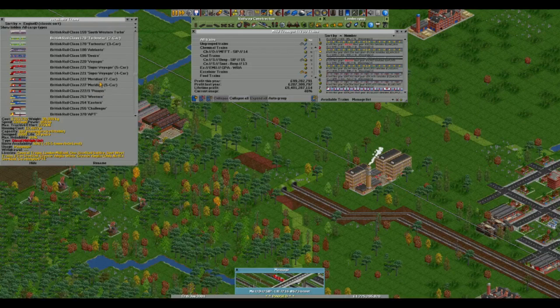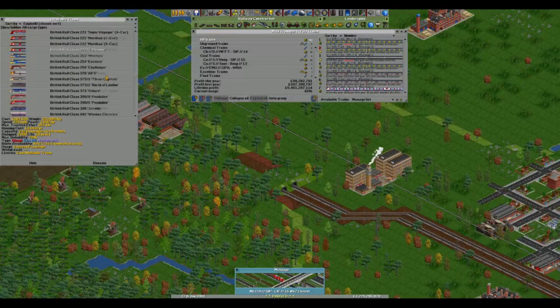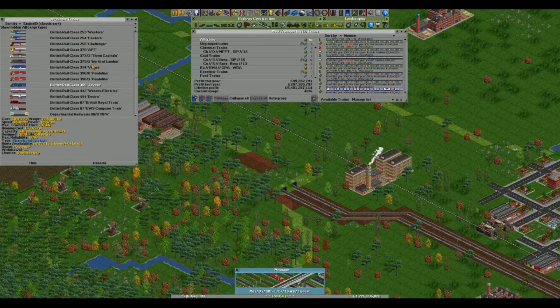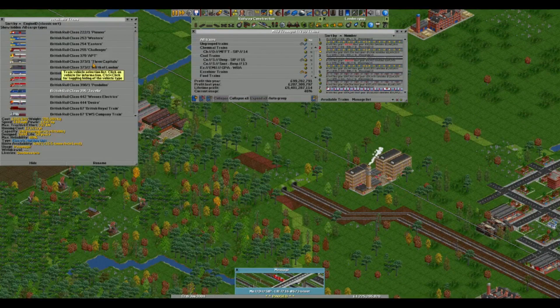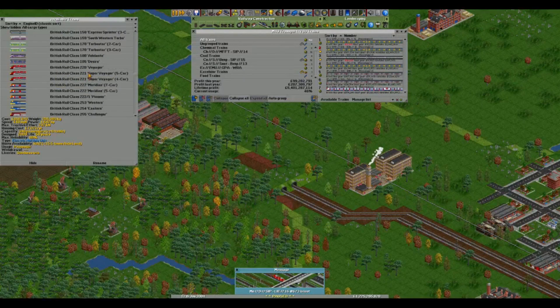The one that really annoys me - and I wish that someone would get onto this, because I certainly can't, I'm nowhere near good enough - the electric trains. We've got these third rail ones: the Wessex Desiros. The Javelin is overhead as well. Then you've got the Pendolinos which are all overhead, the Velaro, the North of London, the Three Capitals, Eurostar, the APT. And then you've got all the DEMUs and DMUs.